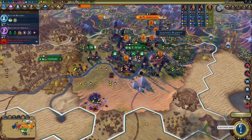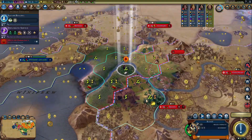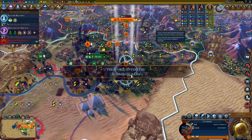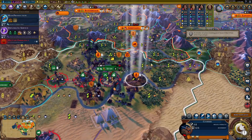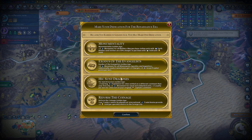In the next few turns we should be able to start attacking the city with our melee units. There's a renaissance hero — we get another golden age, not as heroic as our last age but still great. China is in a dark age, so we should be able to keep our cities much easier. I think I'll use Reform the Coinage and Monumentality.